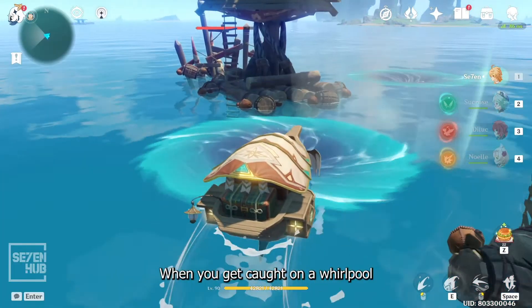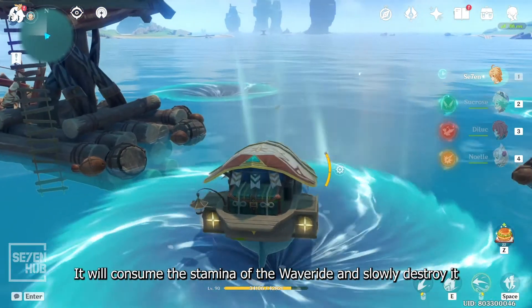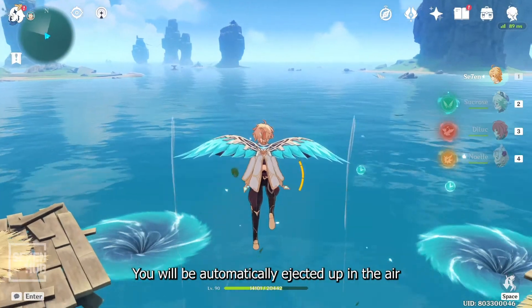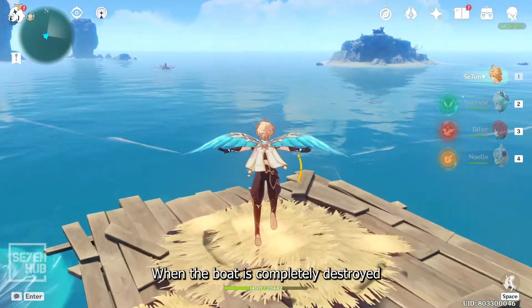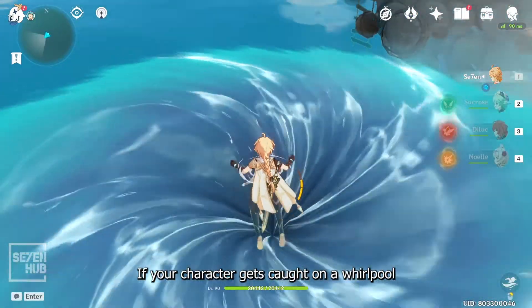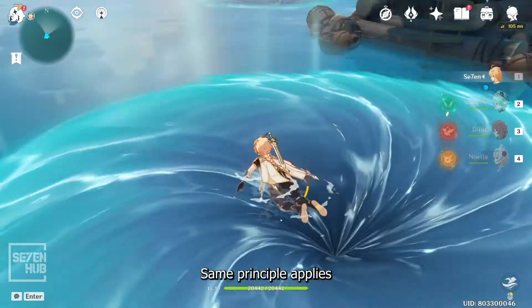When you get caught in a whirlpool, you will consume the stamina of the wave rider and slowly destroy it. You will be automatically ejected up in the air when the boat is completely destroyed. If your character gets caught in a whirlpool, the same principle applies.